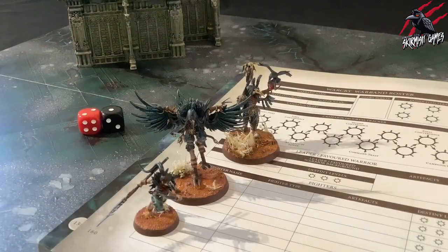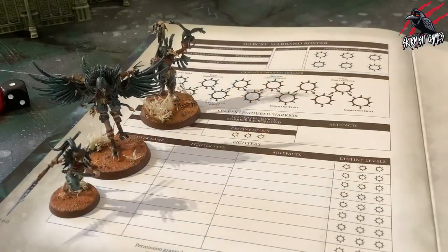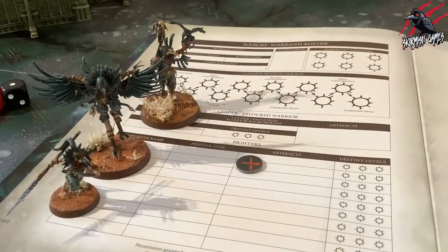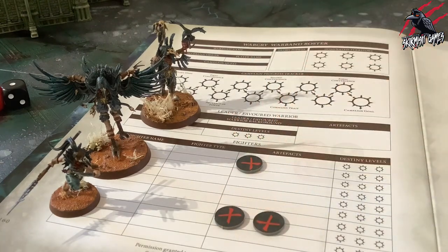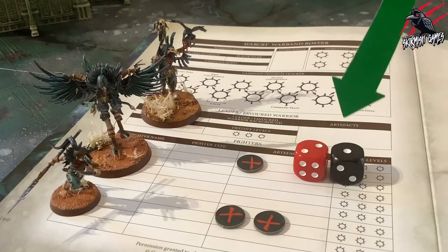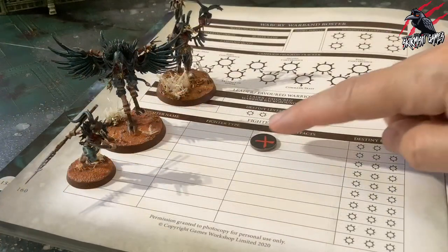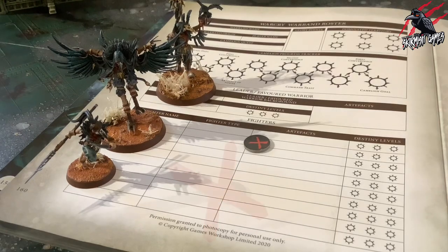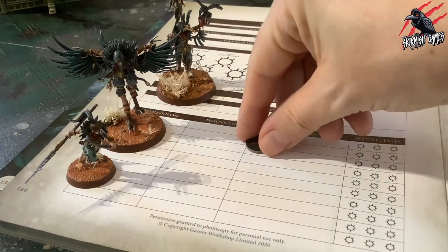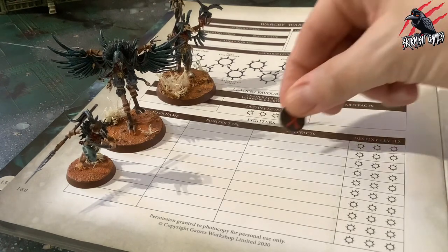If your warband obtains a lesser artefact, you must decide which fighter in your warband will bear it. A fighter can bear no more than one lesser artefact at any time, but can bear both a lesser artefact and an artefact of power. Make a note on your warband roster of which fighter bears the lesser artefact. A lesser artefact can never be swapped from one fighter to another, but if you wish for a fighter who already bears a lesser artefact to bear another, you can discard their current one to allow you to do so.